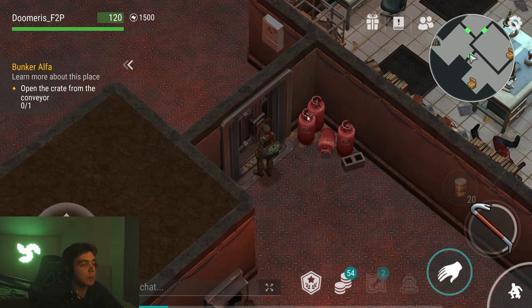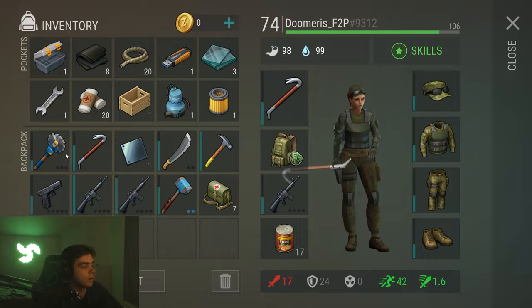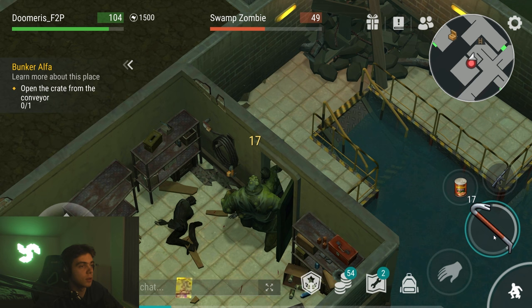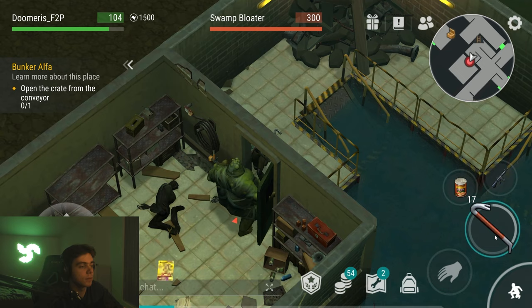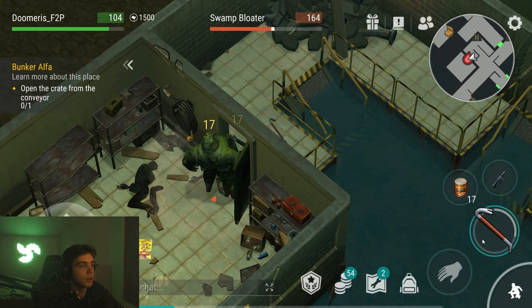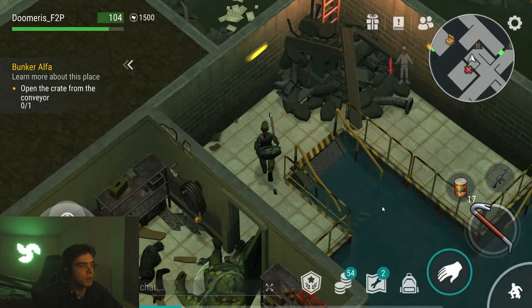I'm gonna put up on the video the wall map of all the sewers — all possible sewers, all maps of it — a wall picture so you can zoom in on it, or like a downloadable picture. I also recommend just wait for the event, it's gonna be very easy for you, but that event is like in a long time. Don't open rooms — there's nothing in here. There's actually nothing in this room, so we're kind of wasting our stuff here.